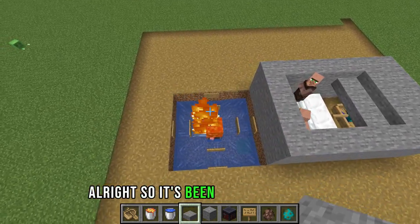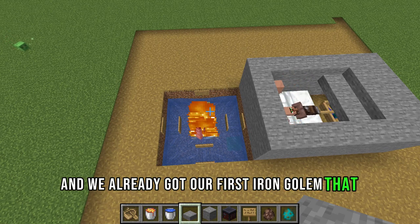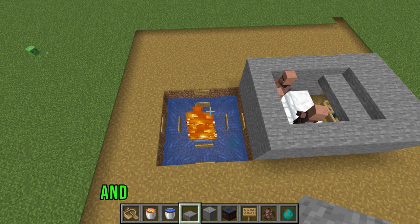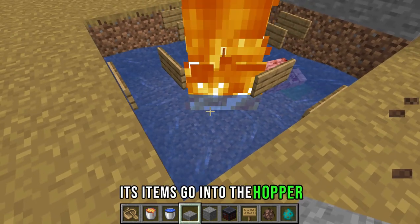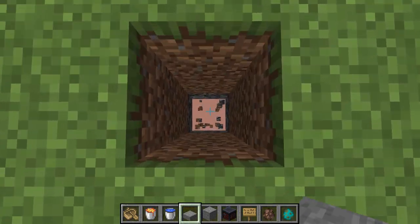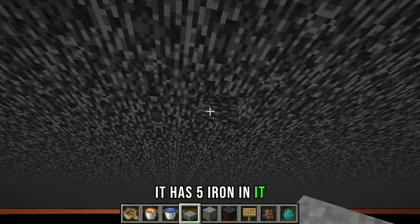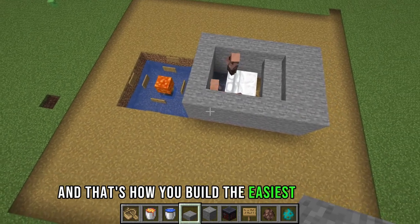It's been around three seconds and we already got our first iron golem. The iron golem dies by the lava and when it does, its items go into the hopper. As you can see if we check the chest underneath here — it has five iron in it. And that's how you build the easiest iron farm.